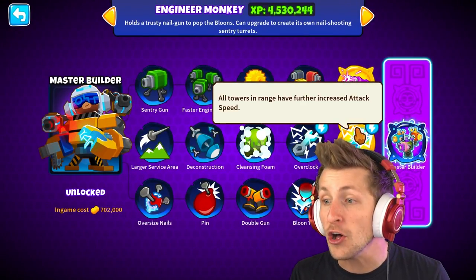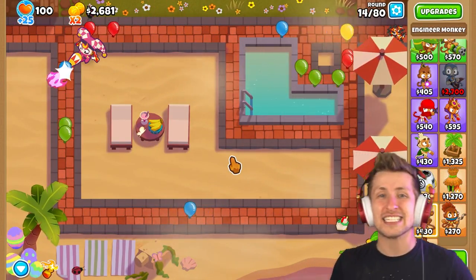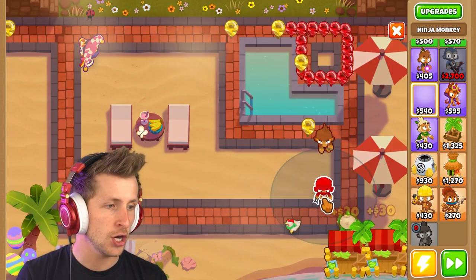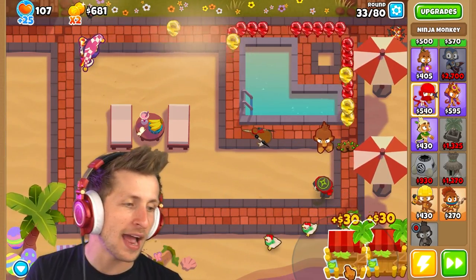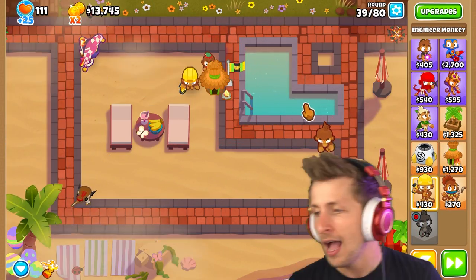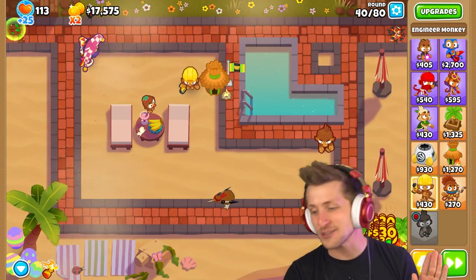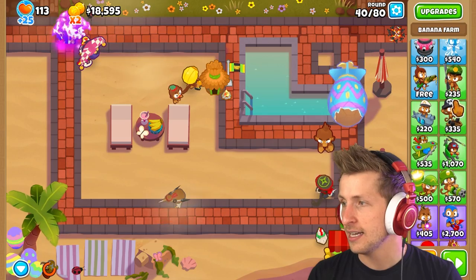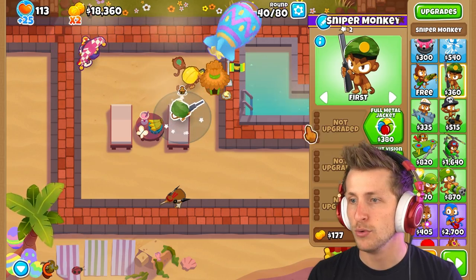We can literally just put the ultra boost engineer next to the village and everyone around it will have permanently increased attack speed. We're only going middle path on towers, except banana farms. We'll have our village here and the engineer here, and I'll get a perma brew alchemist. We're gonna get every tower. I need a sniper — that's why I put these guys down here. The sniper is gonna be chilling on this chair right here. We can get him a supply drop so it just randomly drops.